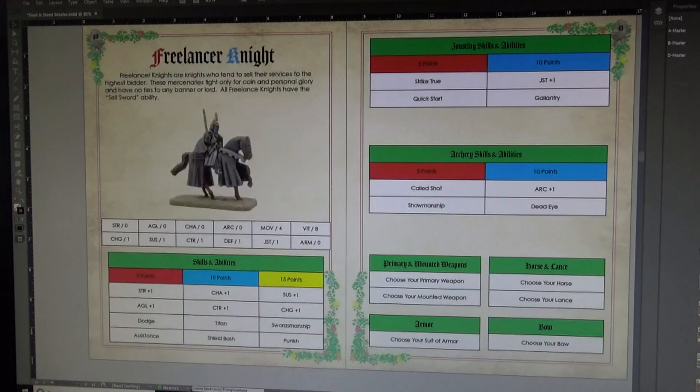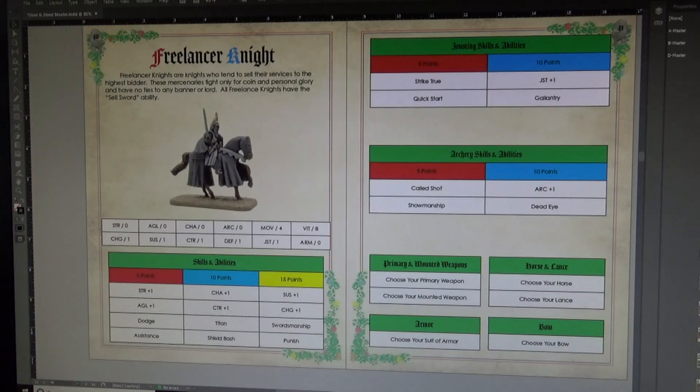Next up is the Freelance Knight — the knight for hire who answers to no one except coin. They get a 'Sell Sword' ability and unique jousting, archery, and combat skills like Swordsmanship, Punish, Titan, Shield Bash, and Dodge Assistance. Sons of Mars players might recognize some familiar skill names — some translated directly over without renaming since they still fit the Knights of Tournament combat theme. Those are the three core classes, but you have lots of choices and options to create all different types of knights based on the build decisions you make.